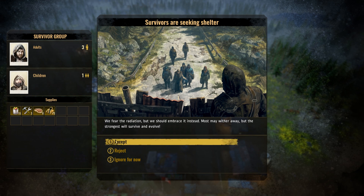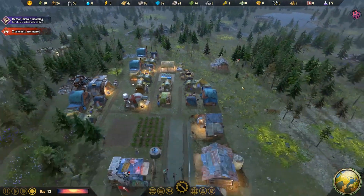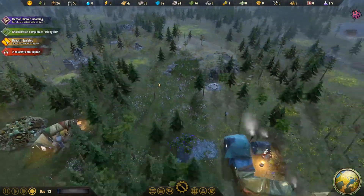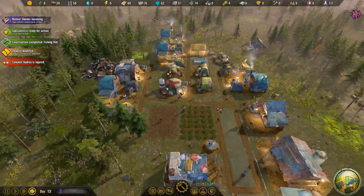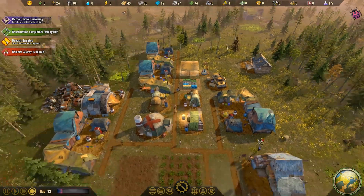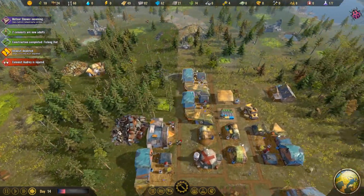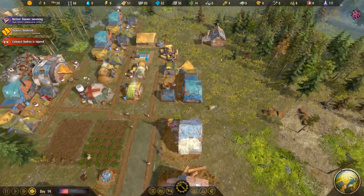They're bringing quite a bit — I'll let them in. Two are injured but they can get healed in time. Do we have any homeless? No, we just don't have any tools. Fishing hut has been completed. Anybody homeless? No. We're in a good spot — we still have two more spots, which is nice. We have nine carriers.